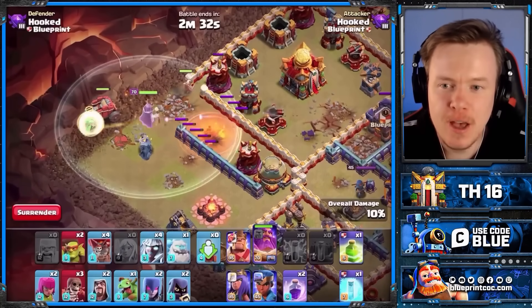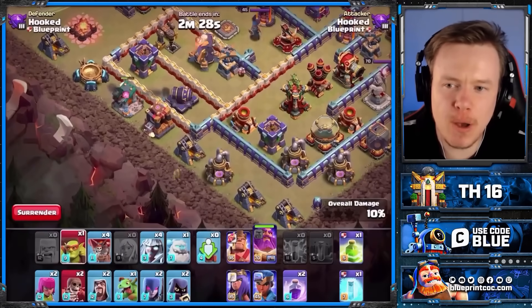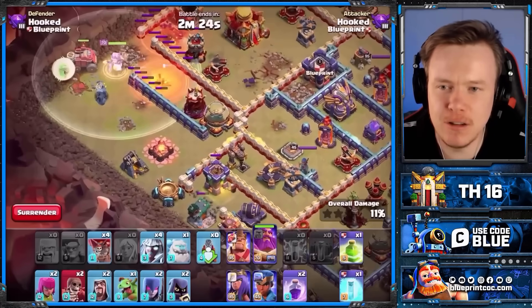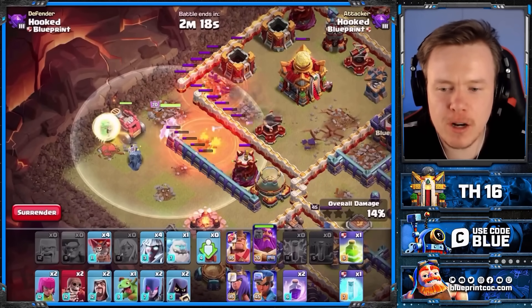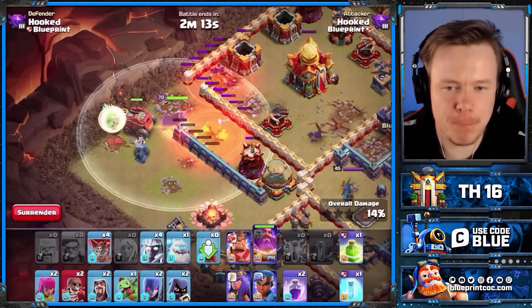Now they're on the far side of the base, but don't worry, we will deal with them at some point. So Wardenwalk doing its thing. Whilst we're waiting, we're going to set the funnel on the bottom side. There's the new defenses looking nice and pretty. Flame Flinger doing a good job behind, and as soon as this X-Bow's down, we're going to pull the Titans over. Just a waiting game at the moment.